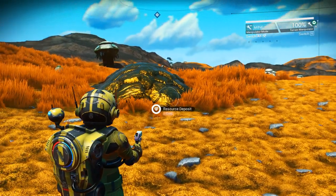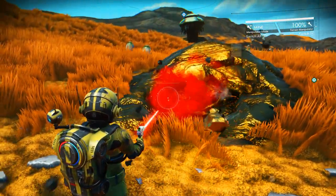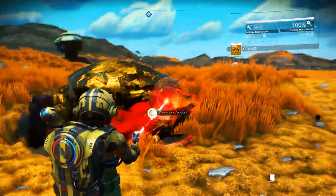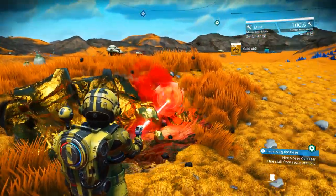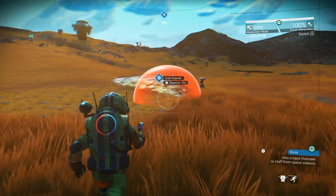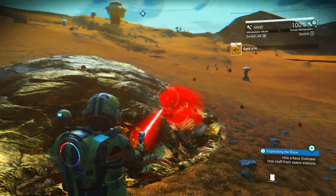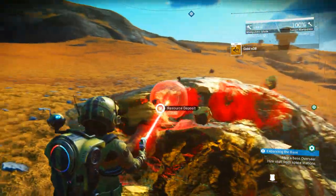This might be obvious to many, but by far the best way to collect resource deposits is to make your terrain manipulator beam as small as possible. To change the size of your beam, use R and T on your keyboard, or the equivalent on your controller. Once you change it to the lowest beam setting, you can collect a lot more resources than if you used the biggest one. Whenever you find a deposit, make the beam as small as possible before you start collecting. It will take a little more time, but you'll get probably double the amount you'd get with the biggest beam.